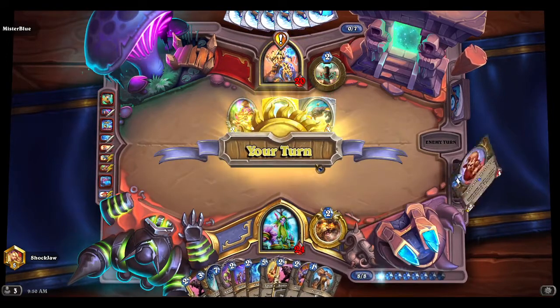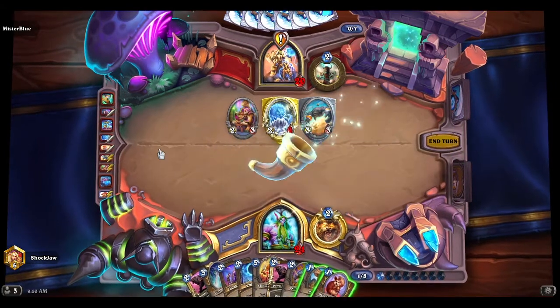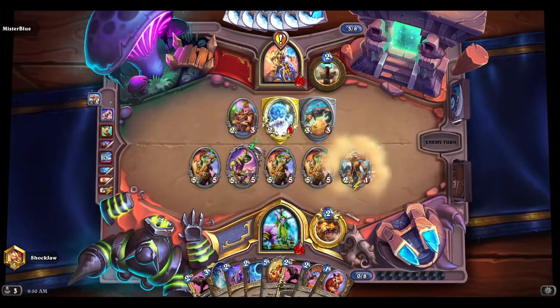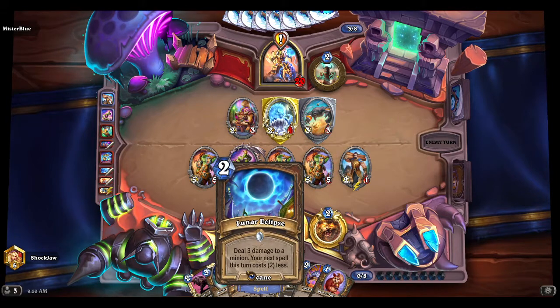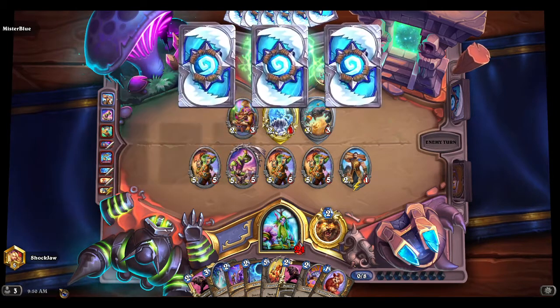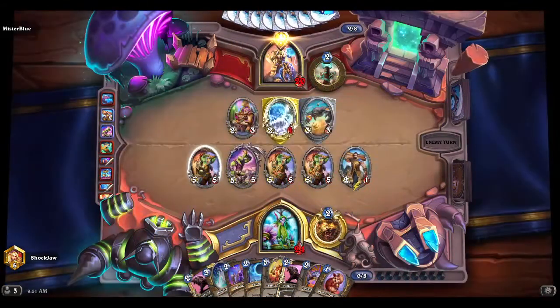I can do this — I mean it's still a lot of damage. He only has three mana and then I can use Power of the Wild. He can get rid of one of my guys. He's probably looking for devolving missiles, but these guys are five so.